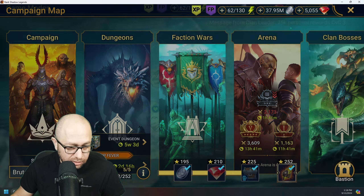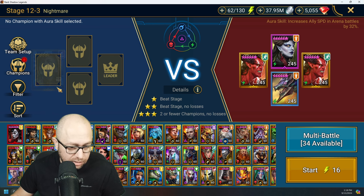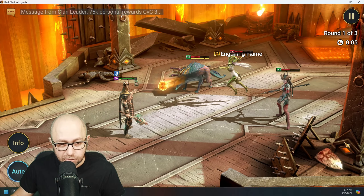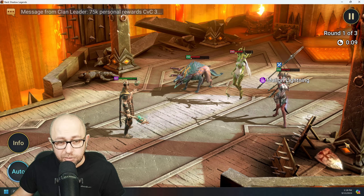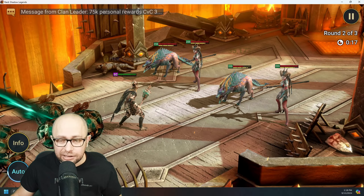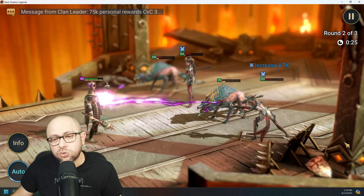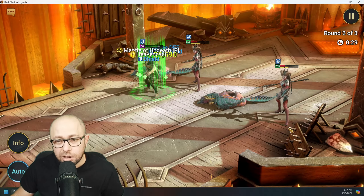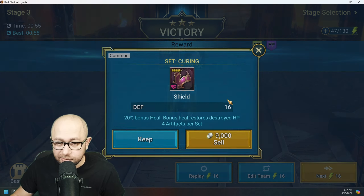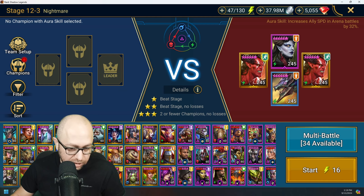Nightmare Campaign — my Narciss can farm it, so let's see the difference in speed. Come on Narciss, you're embarrassing me. Probably not the best nightmare campaign farmer — I don't farm nightmare campaign anyway. I farm Brutal because I want the green shards for fusions and other stuff. Narciss almost finished — nearly a minute, 55 seconds. That's our best time. 55 seconds for Narciss. Now let's check what Marius can do.